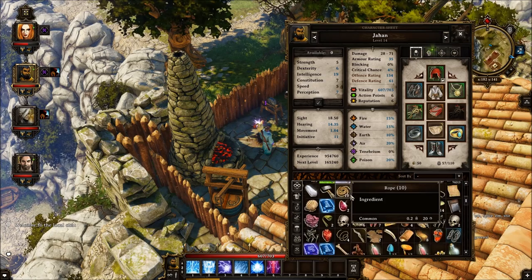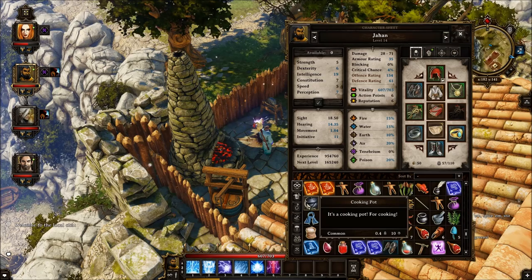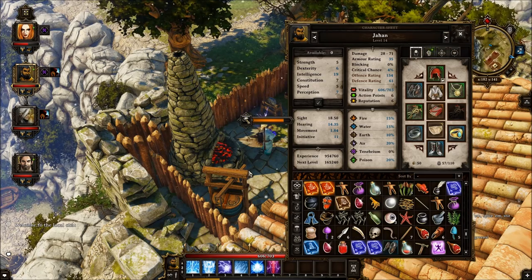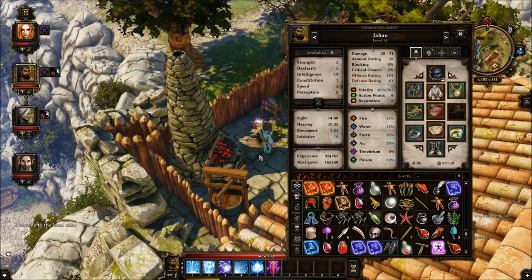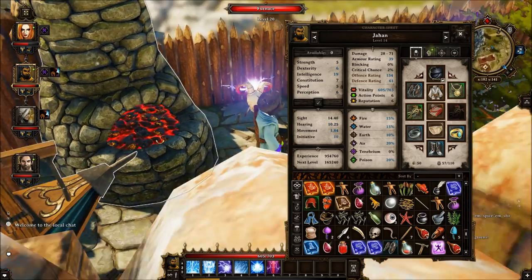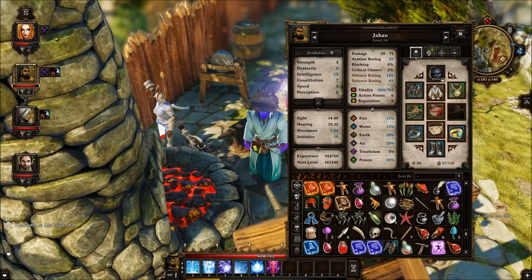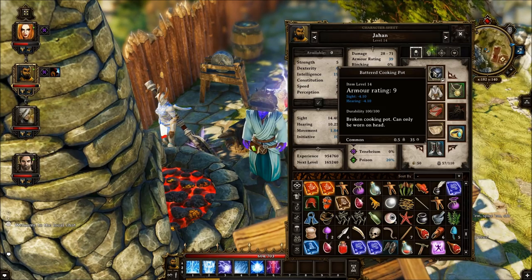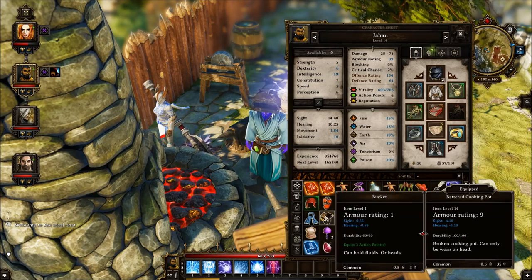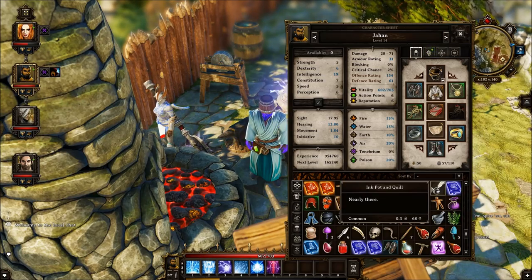Another funny little thing I found: if you take a hammer and apply it to a cooking pot, you now have yourself a helmet. Totally badass. It's also a nice addition to your bucket helmet — now you're twice the pimp.